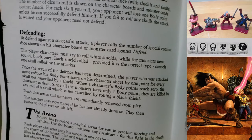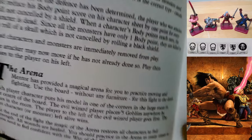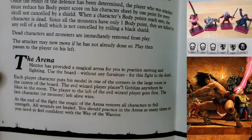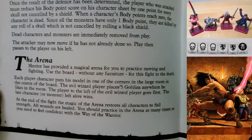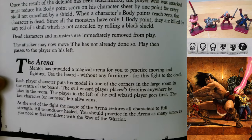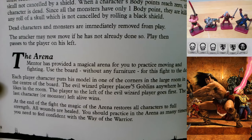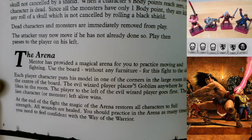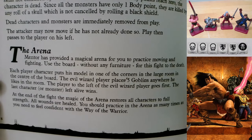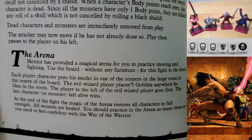Dead characters and monsters are immediately removed from play. The Arena: Mentor has provided a magical arena to practice moving and fighting - use the board without any furniture. Each player character puts his model in one of the corners in the large room in the center of the board. The evil wizard player places five goblins anywhere he likes. It's a fight to the death; the last character or monster left alive wins. At the end, the magic of the arena restores all characters to full strength.